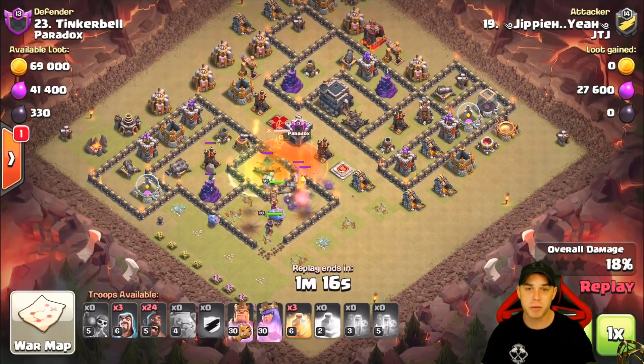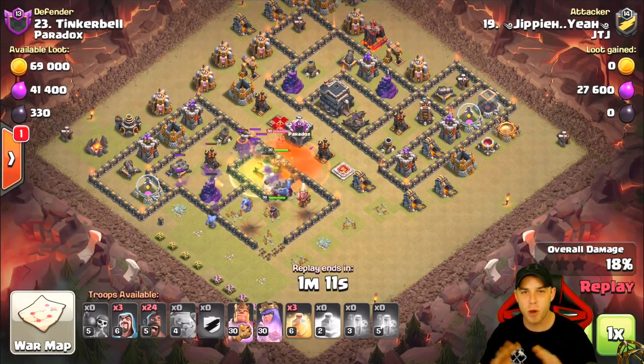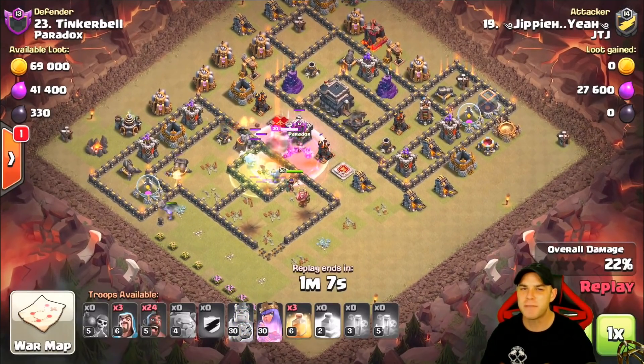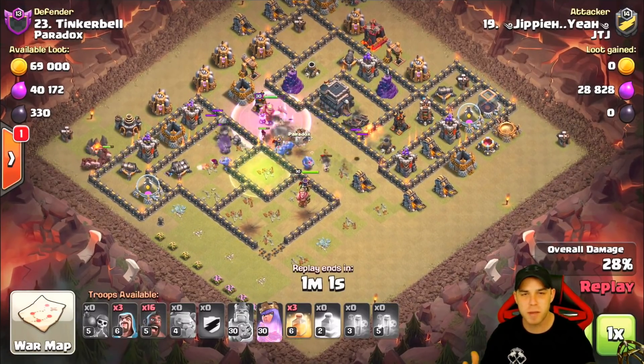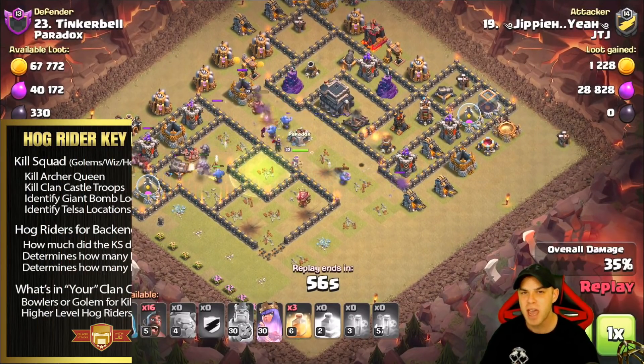It's really a matter of how they planned it, how they were able to execute it, and how they were able to three-star the base. Today's episode is going to be focused on the hog riders. There are so many different variants of hog rider attack strategies out there against so many different types of bases.